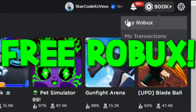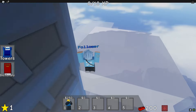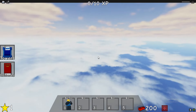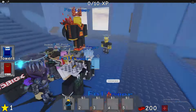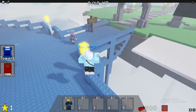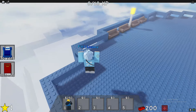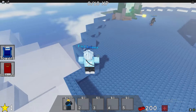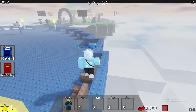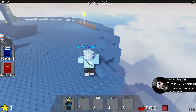Welcome to a brand new video in Doomspire Defense. This is a new tier list for all of the towers in the game. This tier list goes from best unit in the game all the way down to Galactic Gunner, which is obviously the worst unit in the game. This is the best tier list in the game and I'm going to be going over why each rank-3 is where they are.